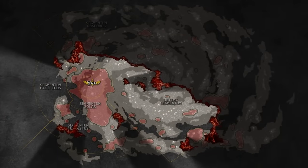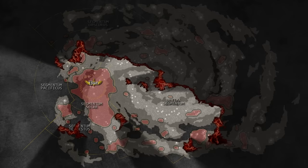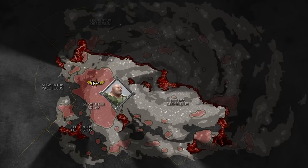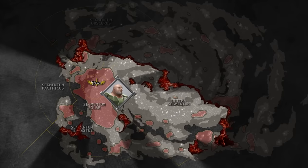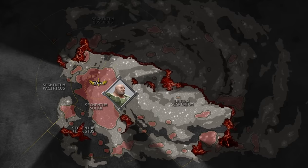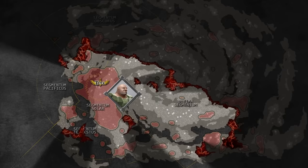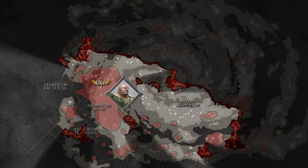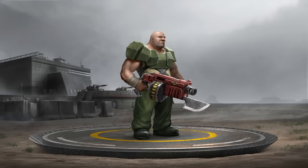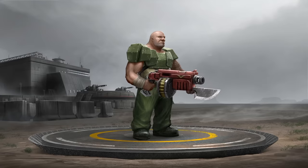Following the fall of Cadia and the birth of the Great Rift that now separates the Imperium at the end of M41, the importance of the Ogryn has continued to be clear to the Astra Militarum. Their strength has been called upon as often as ever to battle against the forces of Chaos and the Xeno invaders, who would seek to take advantage of the Imperium's apparent vulnerability, fighting across the galaxy in many key conflicts. Whatever the fate of the Emperor's domain may be, it is certain that the Ogryn will be there to see to their duty, to the bloody end if need be.